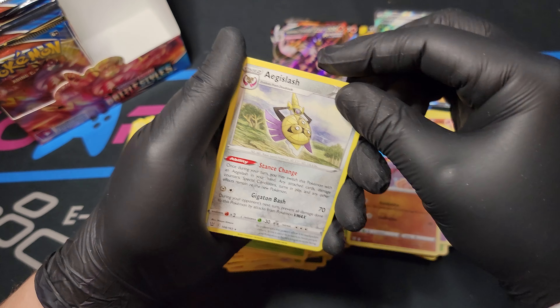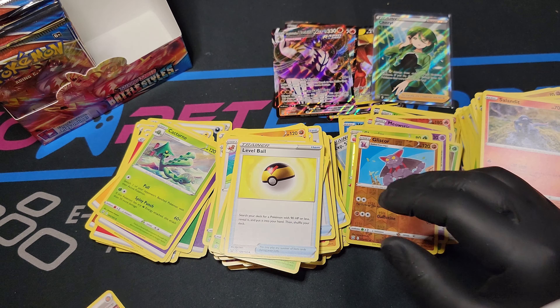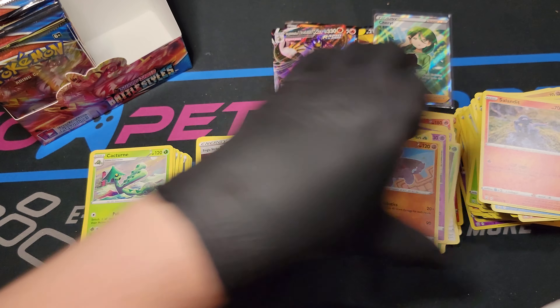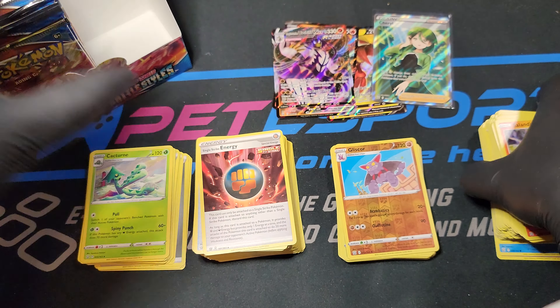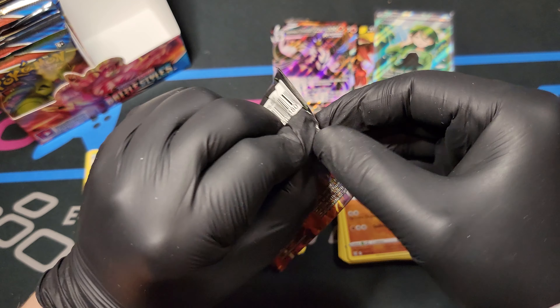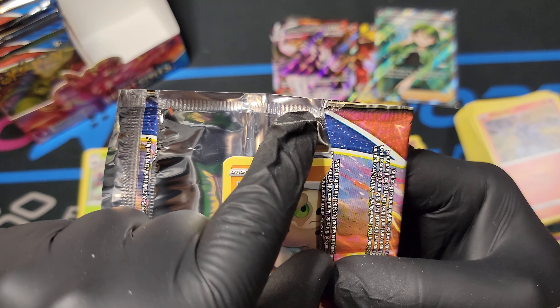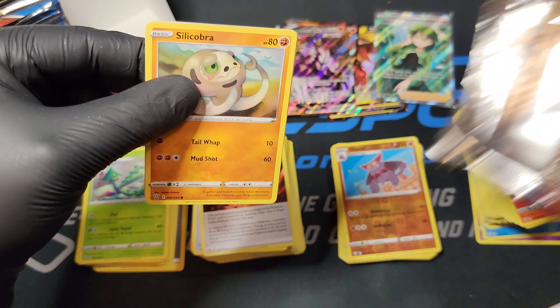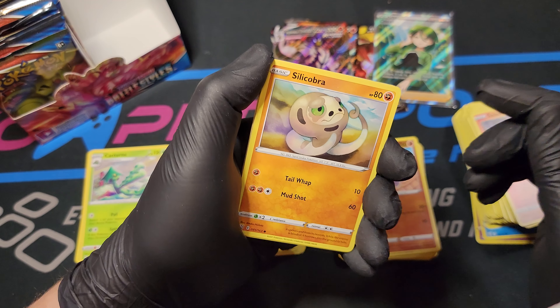Gliscor Reverse Foil, Aegislash, Energy, Cacturn, Level Ball, Single Strike Energy. I'm just going to redo our stacks - I'm not used to opening up this many Pokemon cards in a row. It's typically like 5 or 10 packs and we've already opened up 17. The sealer is slightly off - you can see it's not actually at the edge, there's a layer above, which means it's closer to the cards below. You might risk smashing the cards if it's too high.